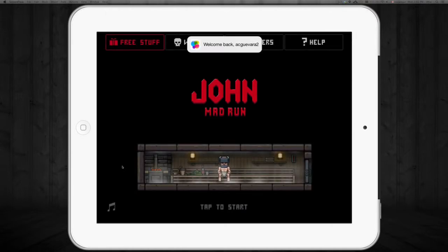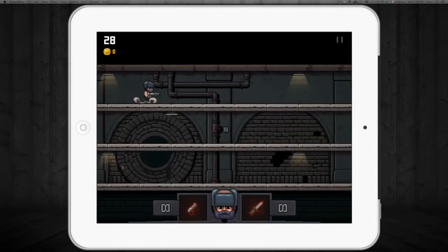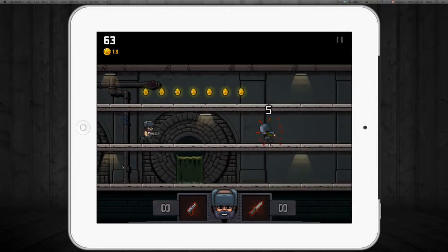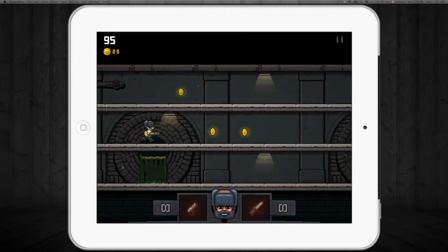Now this game, the graphics are pretty simple — it's one of those old-school inspired type of games. You have to swipe up to go up, swipe down to go down, and tap anywhere on the screen in order to shoot.